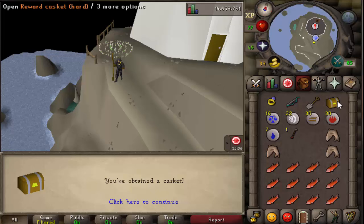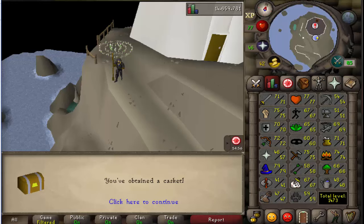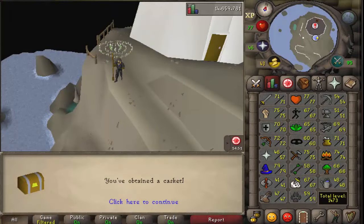Alright so I've got a hard clue here but I completely forgot to show the rank and skill total at the start of the episode. I've got like four levels before I realised I'd done this. I'm at 1473 and my rank, if I drag it over into the screen, we're now ranked 9889 which is pretty good.